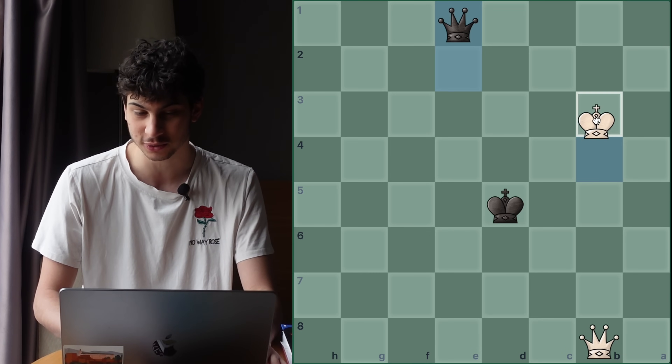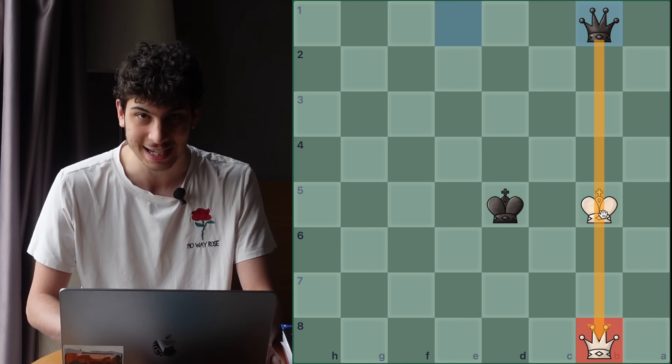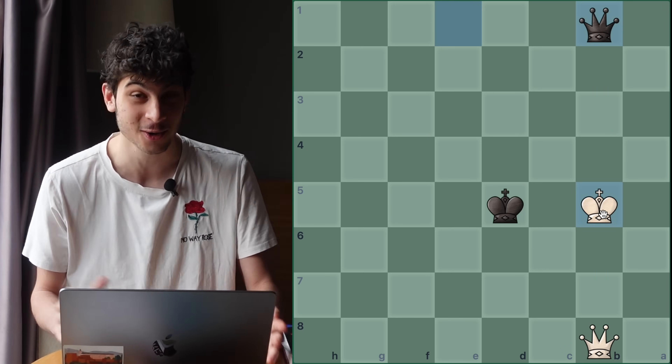And if the king just goes sideways — any of the sideways directions, it doesn't matter — queen b1 check with the exact same skewer, winning the game. I hope you solved this one.